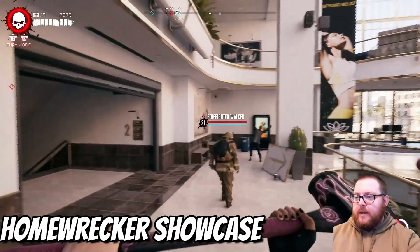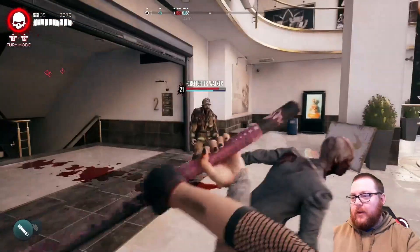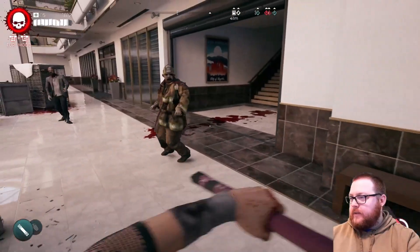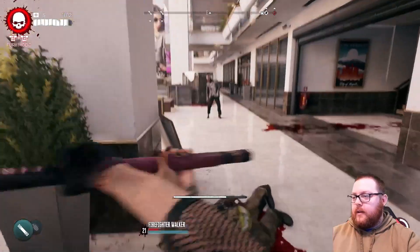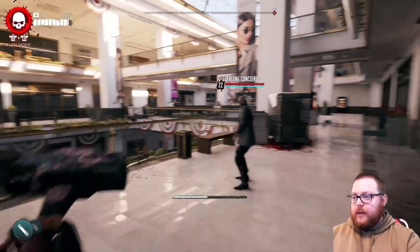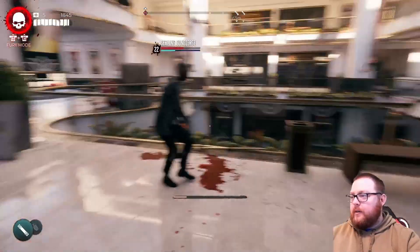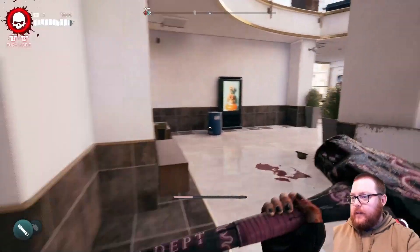Starting with the Pulp Weapons Pack, we've got the Home Wrecker right here — it's just a big old hammer. It works just like all the other hammers; you can upgrade it and heavy attacks are amazing, so it's not a bad weapon at all. If you wait until a little bit later to use it, it will be a lot stronger, so saving this for later is not a bad idea.